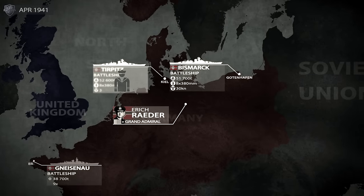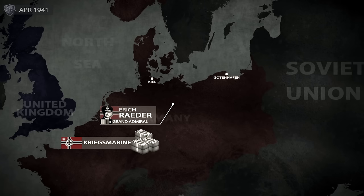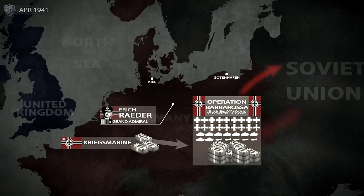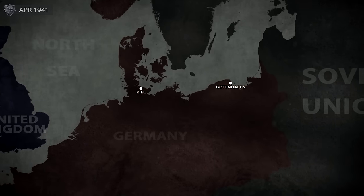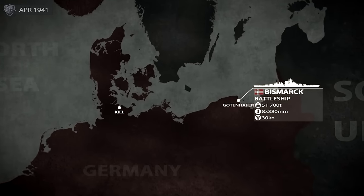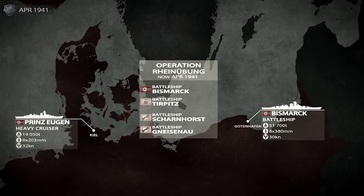Grand Admiral Raeder was determined to have his capital ships raiding the Atlantic convoys as soon as possible, because he wanted to avoid the expected cuts on the naval budget in light of the upcoming German invasion of the Soviet Union, where the Kriegsmarine wouldn't play any significant role. He opposed the idea of opening the Eastern Front, believing that it was the United Kingdom which posed the greater threat to German hegemony in Europe. Regardless, preparations for the Bismarck sortie into the Atlantic began. The only other serviceable ship with enough endurance for such a mission was the Prinz Eugen, an Admiral Hipper-class heavy cruiser, which was subsequently added to the Bismarck's task force.